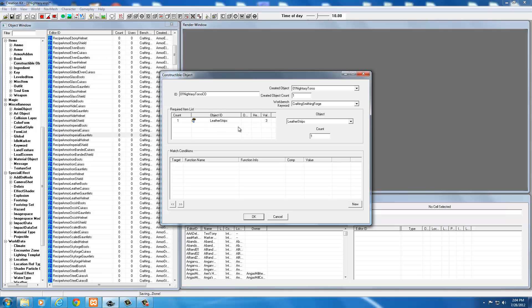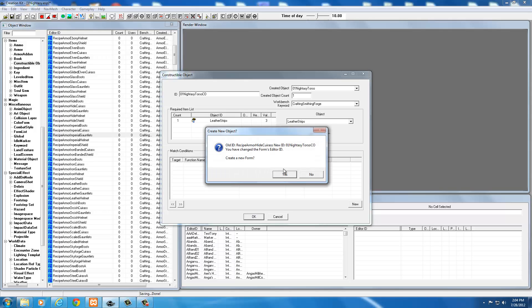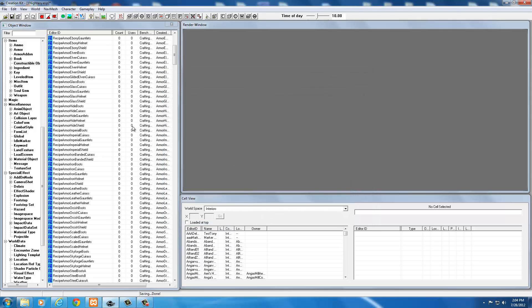I'm just going to leave mine at one leather strip. So I've got the name changed, it's crafting and creating a Nidase torso, creating one of them at the forge, requiring one leather strip. Once that's all set up, select OK. It will ask if you want to create a new form — yes, I want to create a new form.